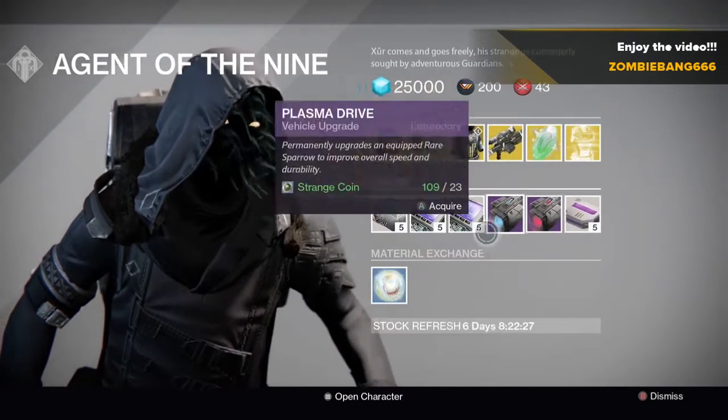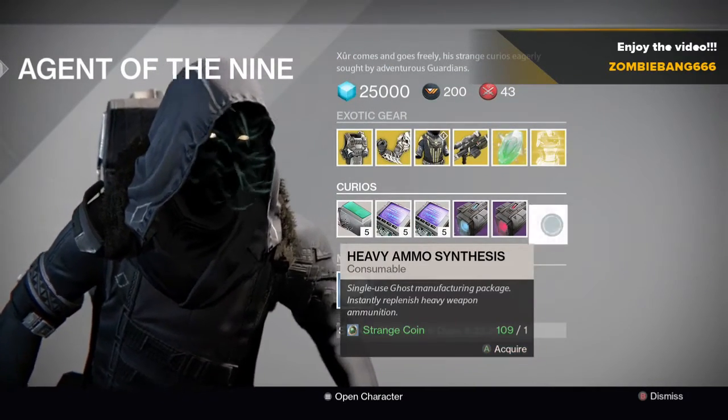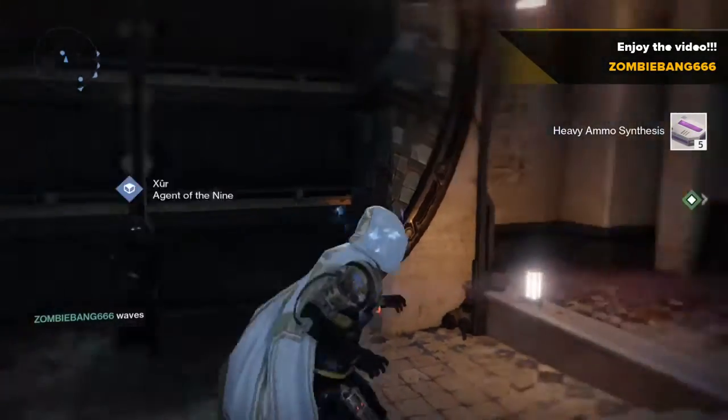Exotic shard and exotic chest engrams. I bet you guys want to get those Purifier Robes for the Warlock. And some heavy ammo synths, some telemetries, and some sparrow stuff. But fellas, that's kind of all Xur had this week - nothing really too good.